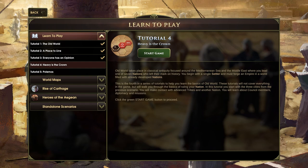Reading from here, which is the unique part of the text: in this tutorial, you start with three cities from the previous scenario. You will make contact with advanced tribes and another nation. You will learn about council members, diplomacy and missions. So let's jump into that.